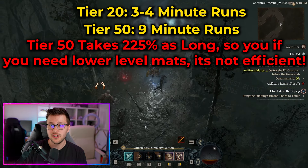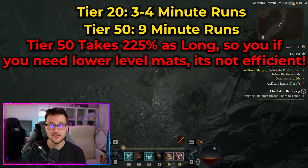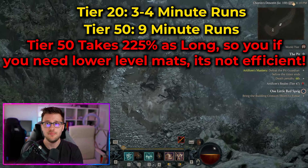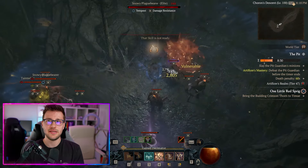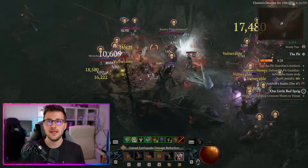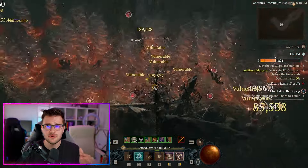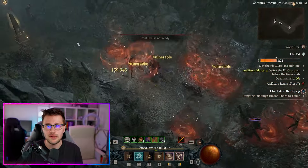In Diablo 4 Season 4, there are 5 major mistakes you want to make sure you're avoiding when running the pit, because they can not only destroy your progress on your character, but make things take infinitely longer than they need to. Through testing the PTR, some of these mistakes can cost you up to 50 plus hours just by not doing some of these things.